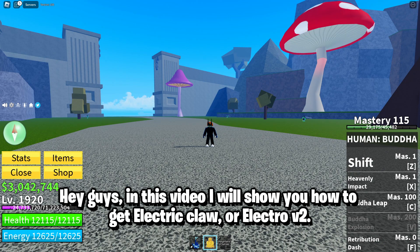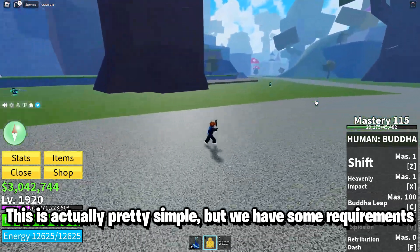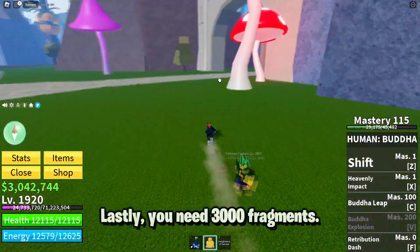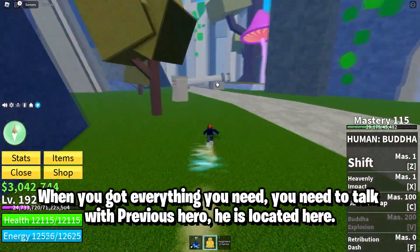In this video I will show you how to get Electric Claw or Electro V2. This is pretty simple, but we have some requirements. First, you need 400 mastery on electric fighting style. Second, you need 3 million peli. Lastly, you need 3000 fragments. When you have everything you need, you need to talk with the previous hero.